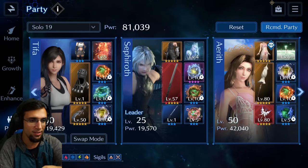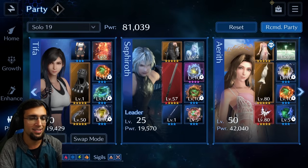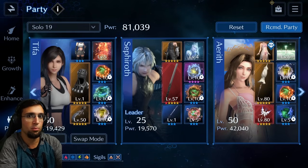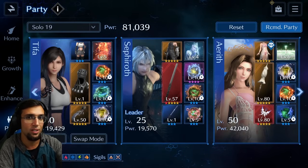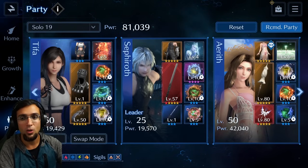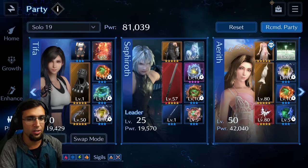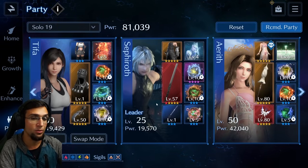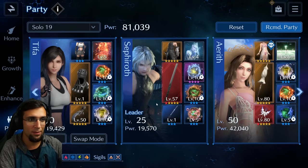Parties are situational — use whatever you want as long as you have a healer, a main DPS, and something to provide support. Zack can come in for magic defense down and use the umbrella or whatever magic cast he needs to support Sephiroth's magic DPS. Those are just strong ideas, not the only options.